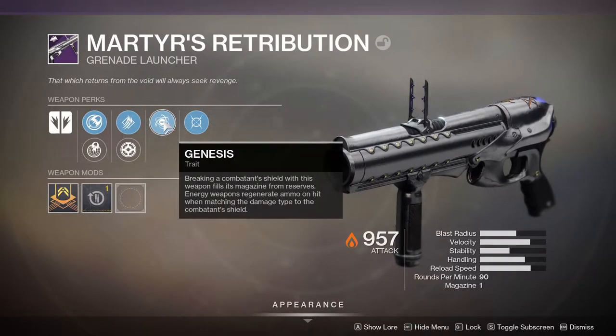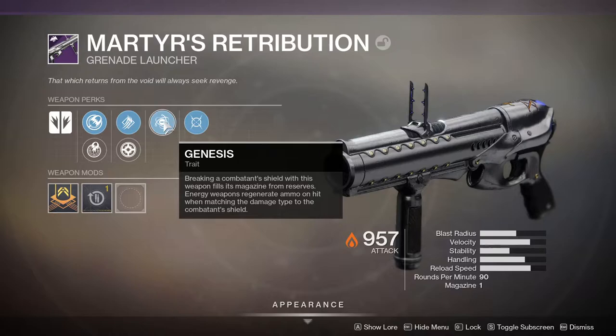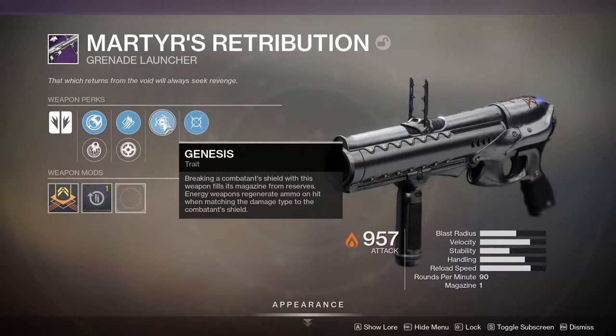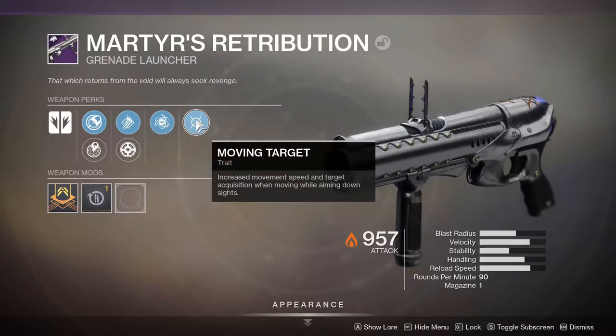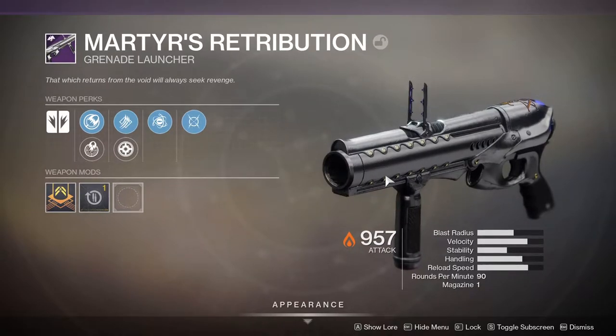Genesis — breaking a combat shield gives you the ammo back, and you can also regenerate ammo if you're shooting a matching shield to the weapon's element type. And Moving Target, which is increased movement speed and target acquisition when moving while aiming down sights. So it's not a great roll for PvP.